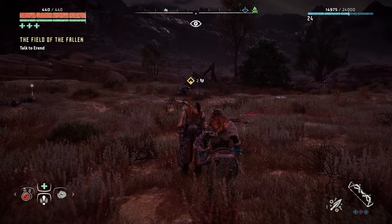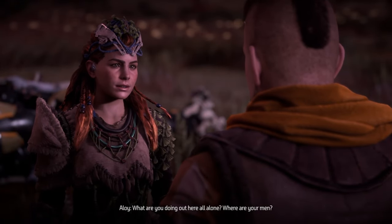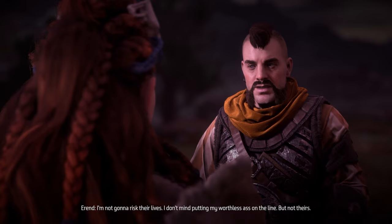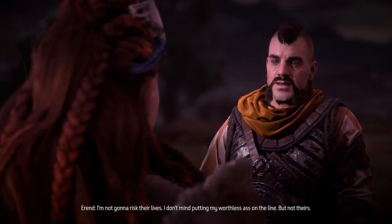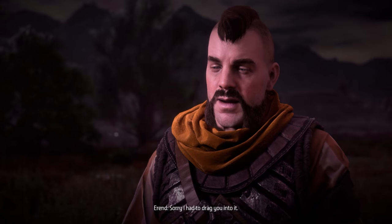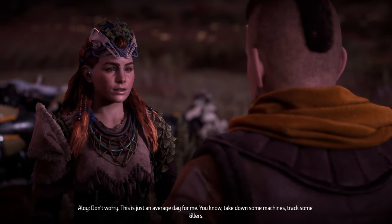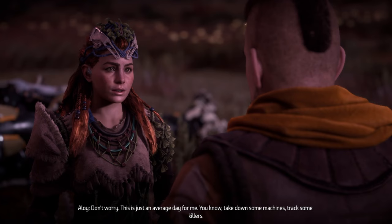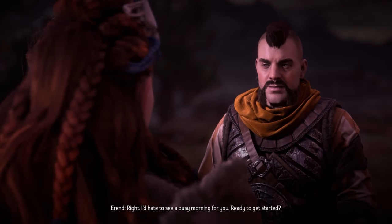What's up dude? What are you doing out here all alone? Where are your men? Errand says he's not going to risk their lives — he doesn't mind putting his worthless ass on the line but not theirs. He apologizes for dragging Aloy into it. Aloy replies: 'Don't worry — this is just an average day for me. Take down some machines, track some killers.' He jokes: 'I'd like to see a busy morning for you.'